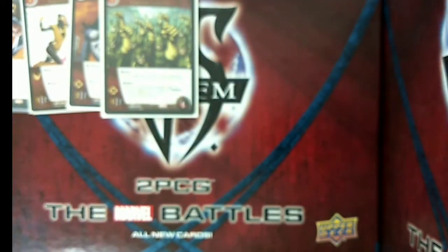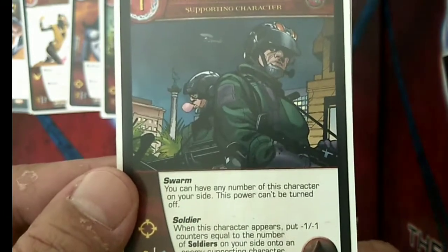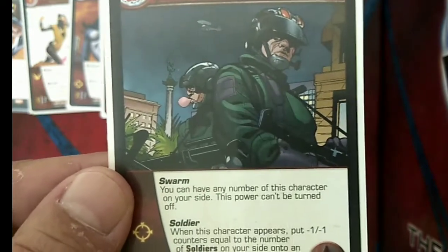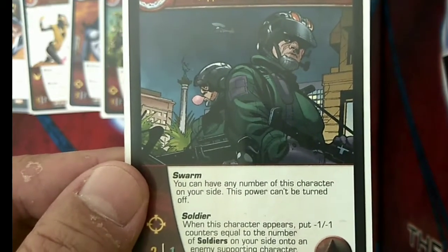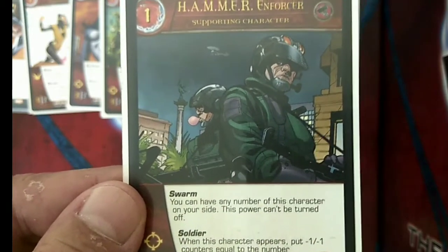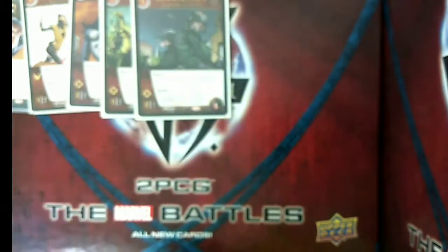We also have 4 copies of Hammer Enforcers, Hammer's own soldiers. Hammer Enforcers is a 1-drop Hydra supporting character with 2 attack, 1 defense, 1 health, and Range. He also has Swarm, and as a Soldier, when he appears, you put minus 1/minus 1 counters equal to the number of soldiers on your side onto an enemy supporting character. The synergy works well with Hydra Soldier because having both increases the minus 1/minus 1 counters that penalize your opponent's characters.